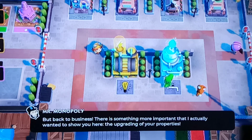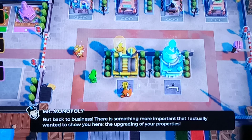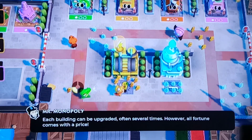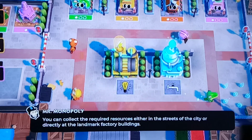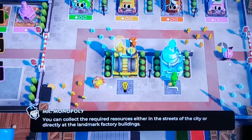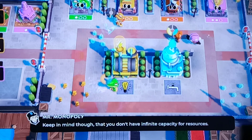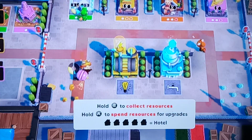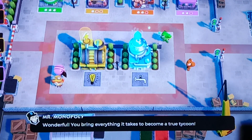But back to business. There's something more important that I actually wanted to show you — the upgrading of your properties. Each building can be upgraded, offering several tiers. However, each upgrade comes with a price. You can collect the required resources either in the streets of the city, or directly at the landmark factory building. Keep in mind, though, that you don't have infinite capacity.